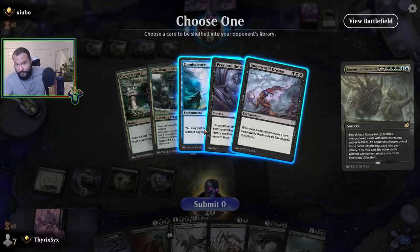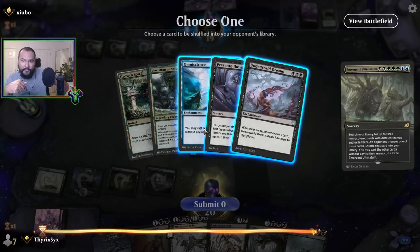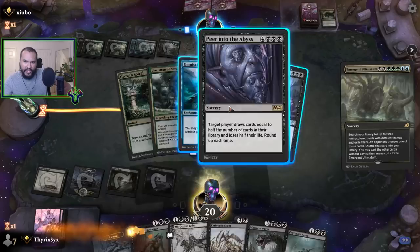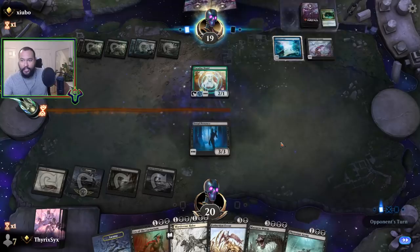I can cast the other cards — okay, if I give them Omniscience they choose themselves. I think the correct decision is if I put Omniscience back they just do it and I die. If I put the other one back the Omniscience stays. So I think I have to put the other one back. I'm still in not the best of spots because I do have an Omniscience on board and I'm playing black, so I can't deal with this.